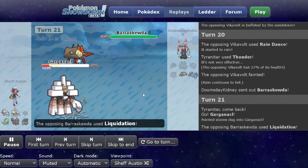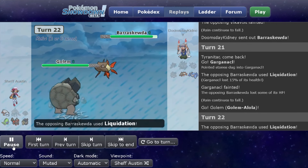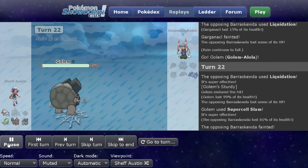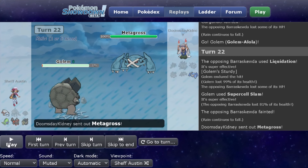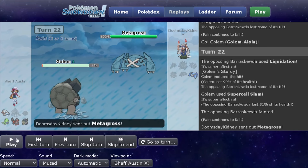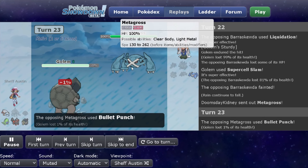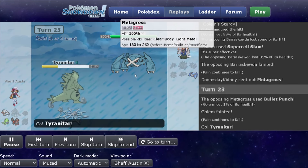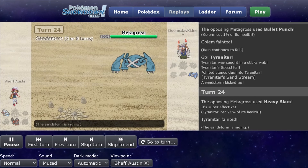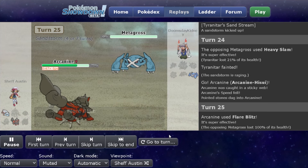Baraskewda comes in so I switch out to get rid of Swift Swim and the Water STAB. I switch into Golem and they Liquidate. I probably should have just Countered here, but I think I hadn't clicked Super Cell Slam up until this point so I decided to click that — meaning I had a 5% chance of just losing this game. But even if I didn't click that, I think I would have still been able to win with Avalugg, maybe through a Crunch or Body Press or something, since Baraskewda is pretty squishy. All that's left is Metagross. Gotta see what kind of set it has — Bullet Punch, which is pretty interesting. I don't think Metagross usually runs a physical set. Then I see Heavy Slam. I have no idea what to expect other than for it to die to a Flare Blitz, and I end up winning this game as well.